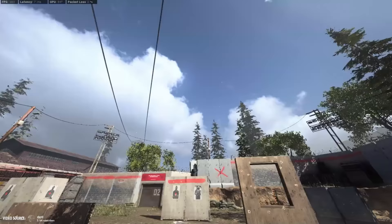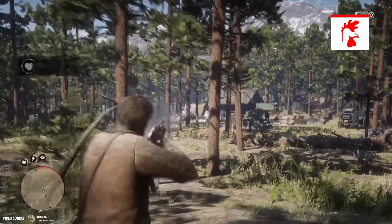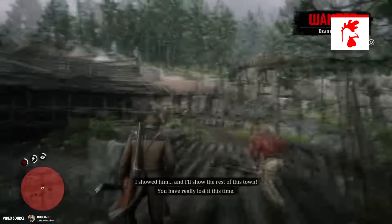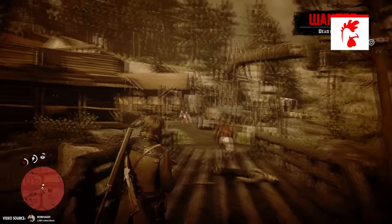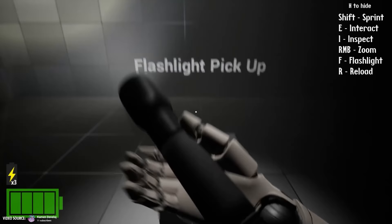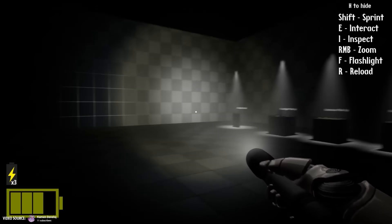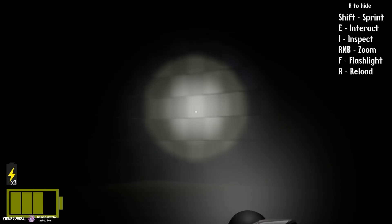One particularly exciting feature is enhanced perception. You'll be able to uncover hidden treasures using eagle eye, which highlights objects of interest or vital clues — a feature from the Red Dead Redemption series. And with a functional flashlight, you'll be able to navigate through dark environments with ease, adding to the realism of the game.